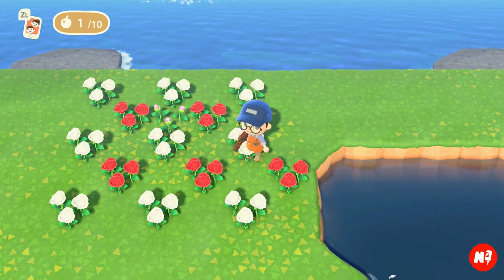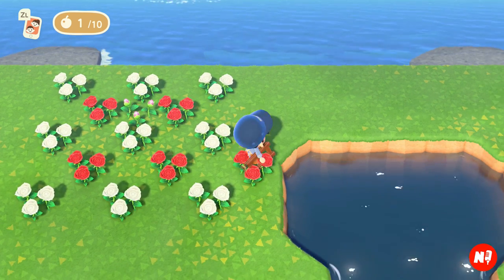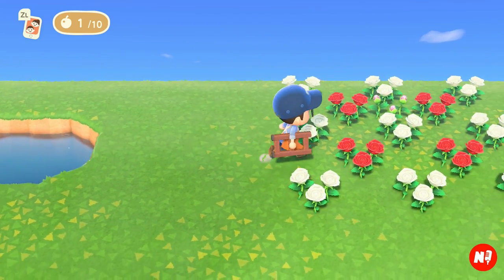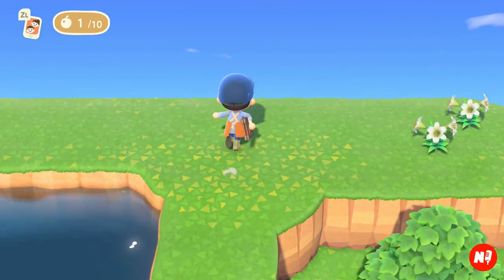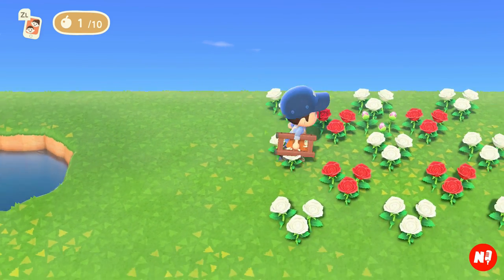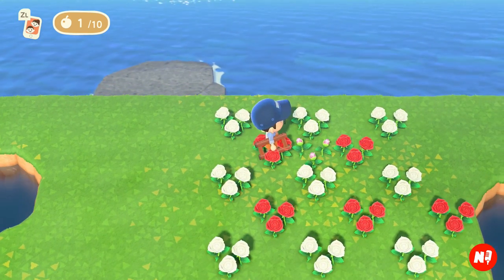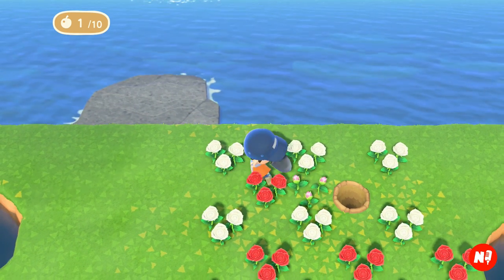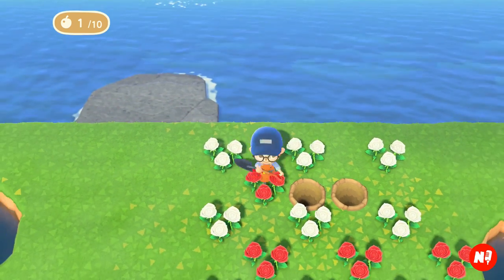The hybrids won't grow unless you water them, so make sure to water them. An easy way to tell if they've been watered — either by you or another villager — is that the flowers will sparkle. Now I suggest having a part of your island dedicated to growing hybrids, kind of away from everything. Hybrid areas can be made to look pretty but normally they're just a group of flowers, so I keep them out of sight. Let me dig these hybrids up — and you'll see in my inventory: pink rosebuds. That's how you get hybrids.